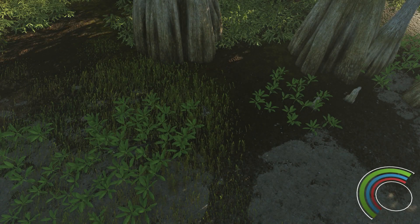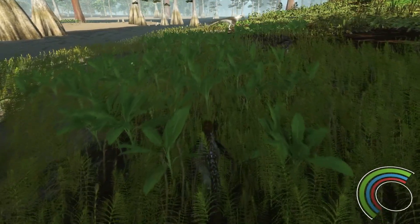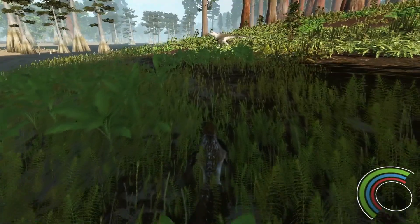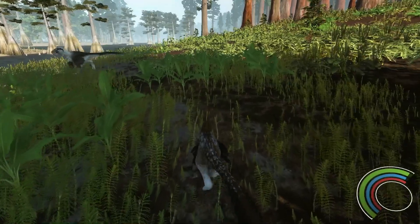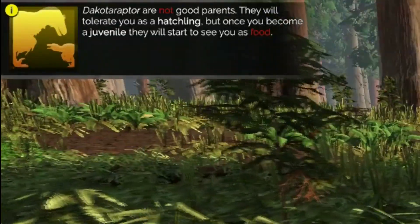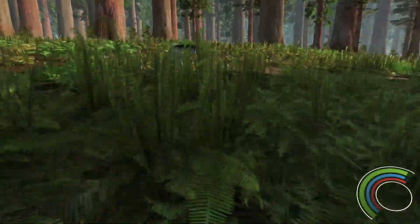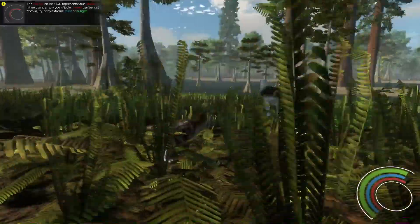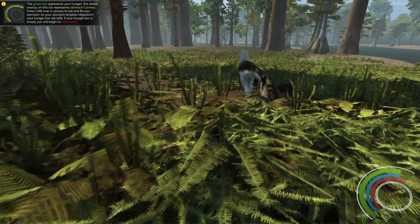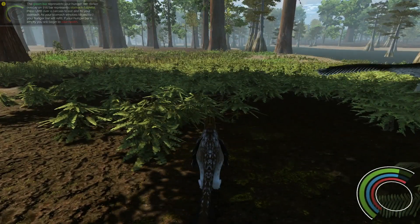Here we are in the world of Saurian. You start the game as a juvenile of whichever species you've picked, so in this case we're a juvenile Dakotoraptor. You can see one of the parents over there; there should be another one floating around somewhere. The game starts for Dakotoraptor with a couple of siblings and two parents, but as you can see in that text box, Dakotoraptor parents aren't going to look after you — they're not necessarily going to immediately kill you, but you certainly don't want to get in their way. We're running around North America, specifically the Dakotas, Montana, Wyoming area, 66 million years ago.